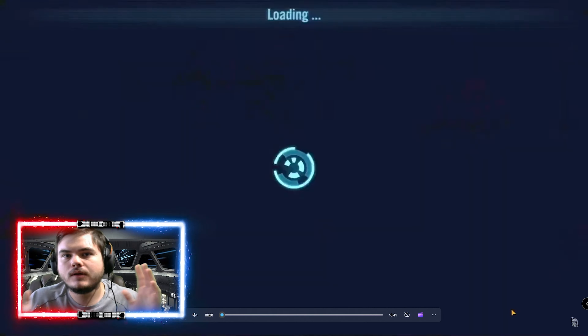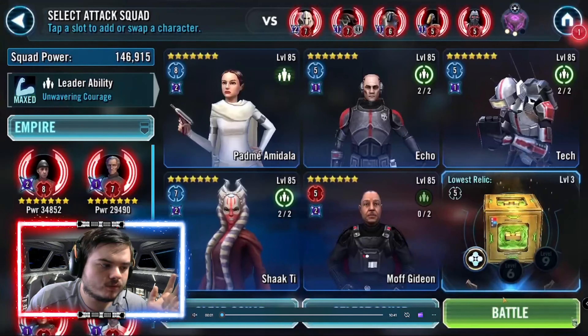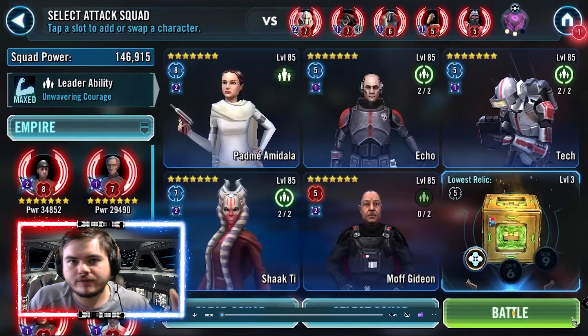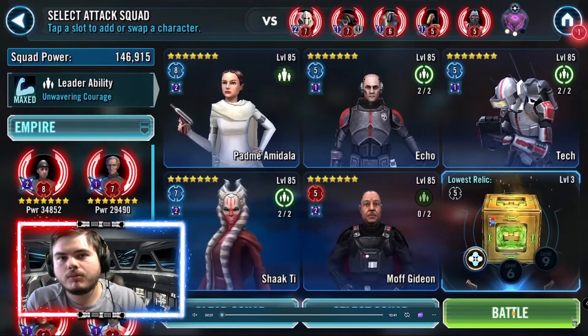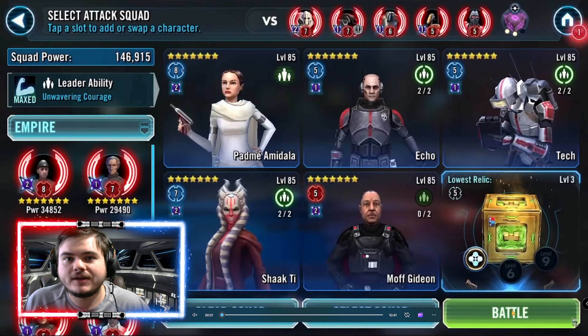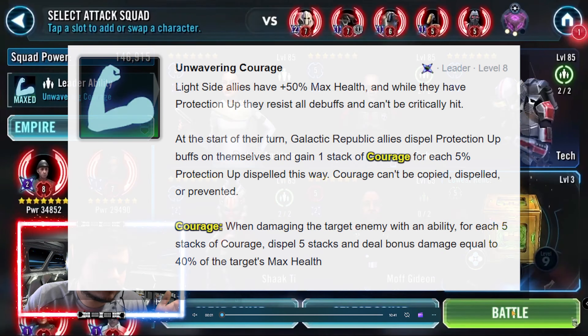We are running Padme with Gideon. The relic levels: Relic 8 Padme — journey guide event required — Relic 5 Echo, Relic 5 Tech, Relic 7 Shakti, Relic 5 Gideon. The only relic character not required at relics for any reason is Gideon. However, your Gideon needs to be one speed slower than Echo. It doesn't have to be exact, but the closer you are to one speed below, the better — you'll see why once the counter starts.